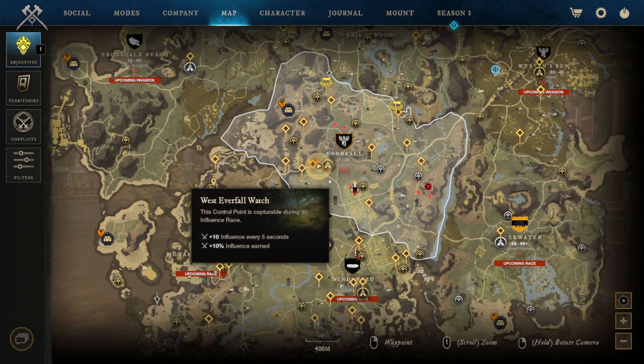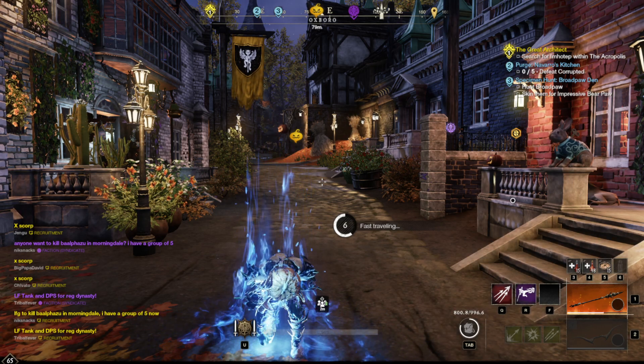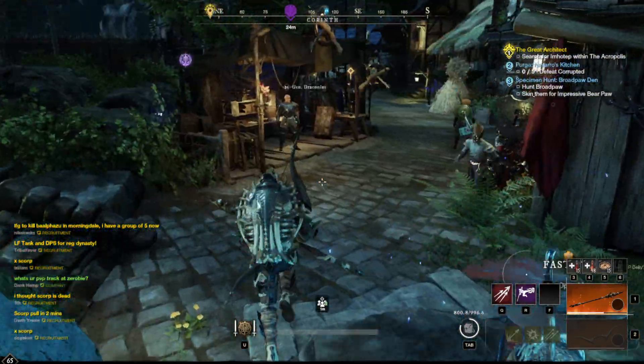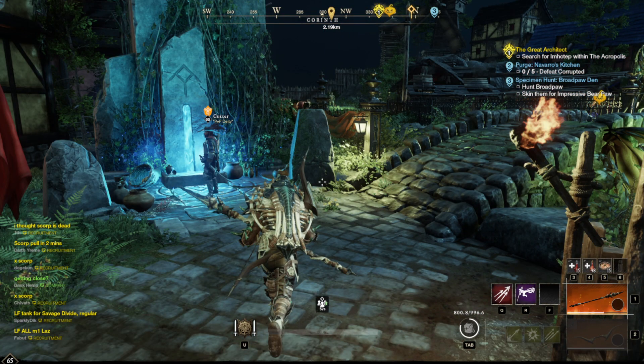We're going to start our journey down here in Windsworth — you'll fast travel to their main hub here. Once we get here, we're going to take a look at the map. Our efforts are going to be focused in this circle, but realistically about the top half of it. So we're going to head out that way.